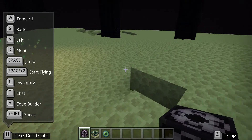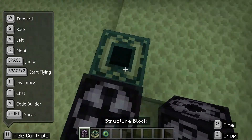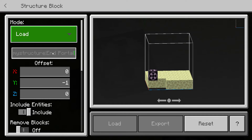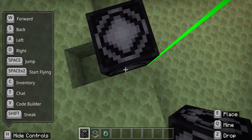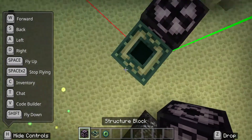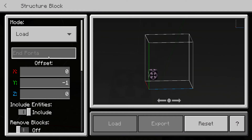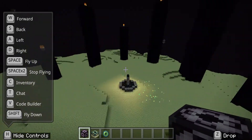The next thing, once you've saved your structure, is to make some space. Take your end portal block, place it like this, then delete your end portal. Go to the structure block and write 'end portal', then go to load and wait. For some reason it's not loading — I think you can only do it with the other gateways, so I'm going to test it with the gateway.